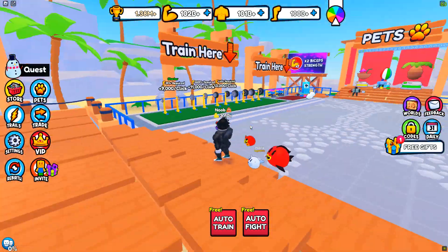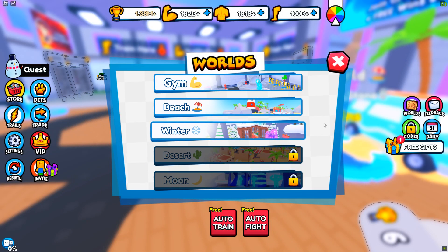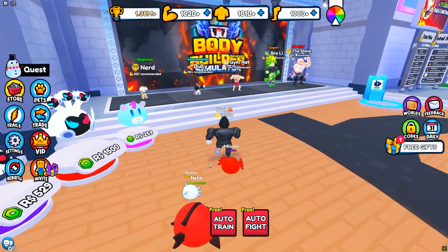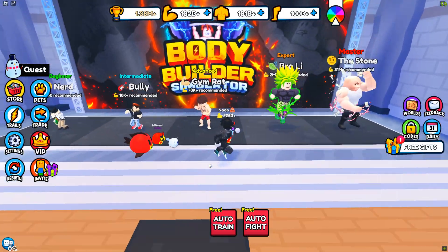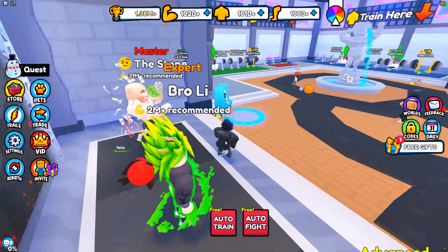I have done all of the things required to do that, so let us go. I'm going to go to Worlds, we're going to go to the gym — it's the very first world. Here we have our intro stuff, some little guys, some Saiyans, and then we have the Rock — or the Stone, sorry.